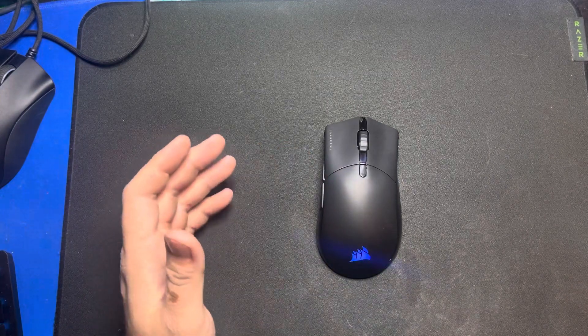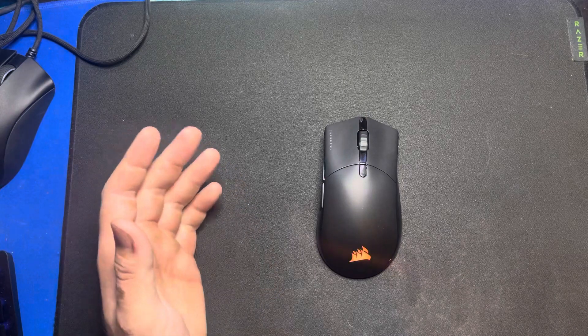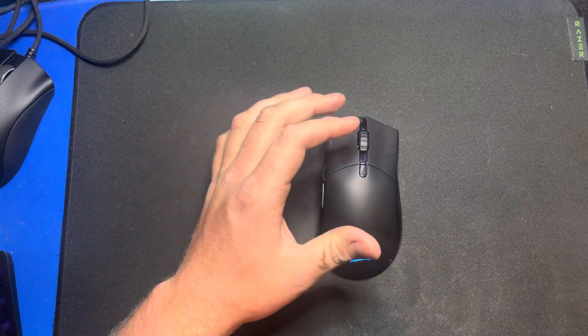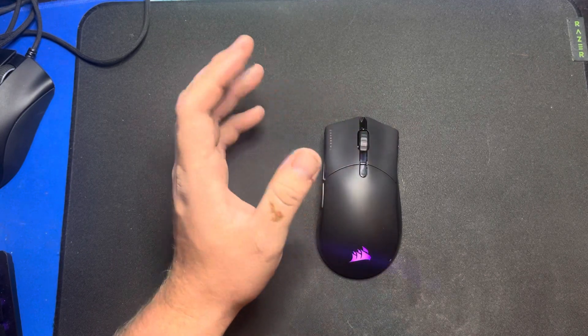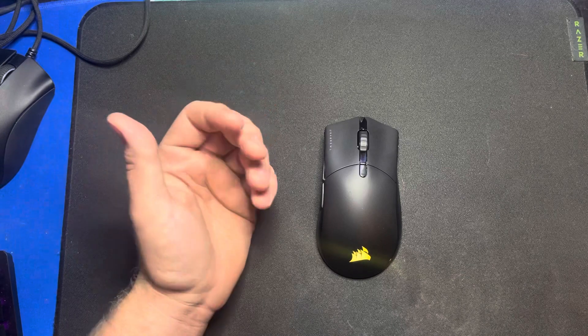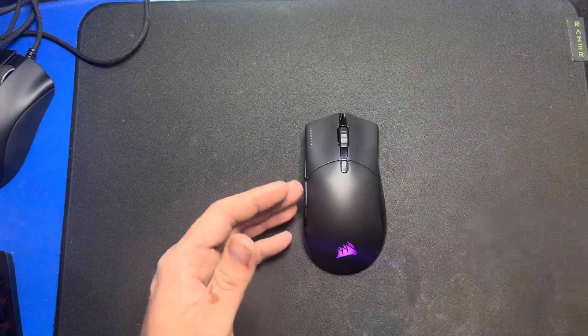This is only going to pertain to you if you play Fortnite. I have bought 5 or 6 copies of this mouse and they all do the same thing. It's the scroll wheel. When you scroll down to reset with this mouse, it gets stuck — not every time, but probably every few times. When you go to reset your builds, it hangs in the edit.